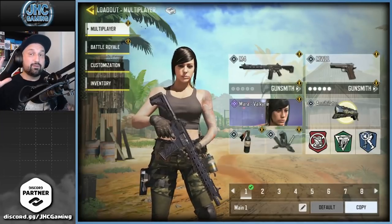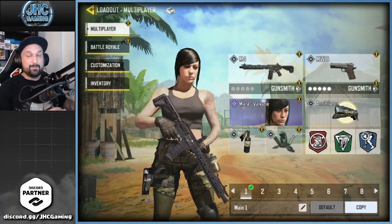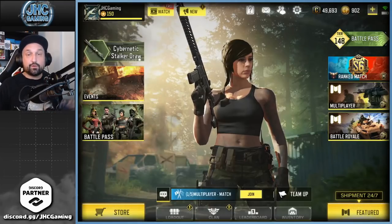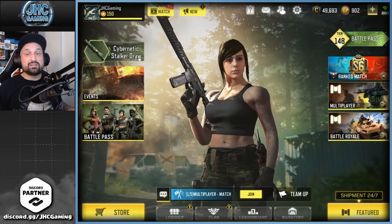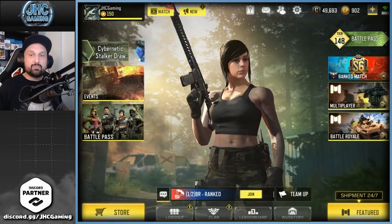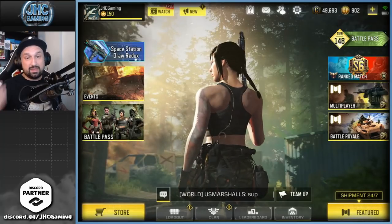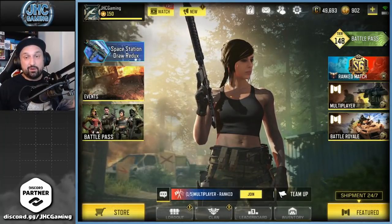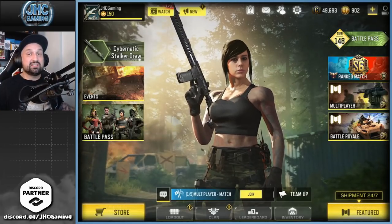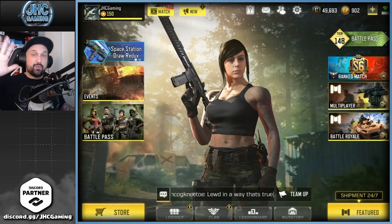Number five on my top 10 is Mara from season 10. Brand new season pass, four new skins. I think Mara is the best of the four skins this season. The first time I saw the skin, I didn't think it was that great, but the more I look into it, I think it's actually much better than my first impression. They did a great job — she's super cool. I like the tattoos, I like the gear. It's a great looking skin overall, and that's why she's so popular. Mara, number five.